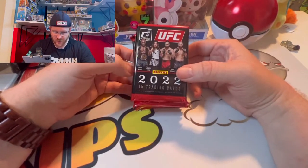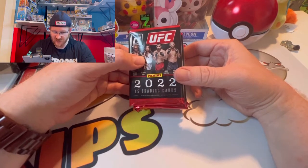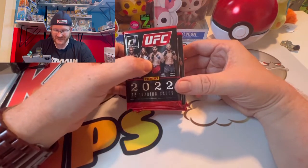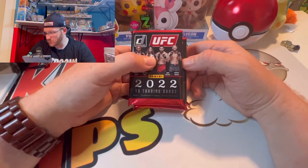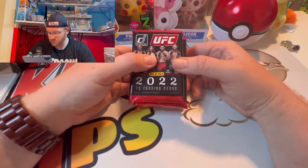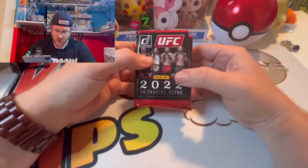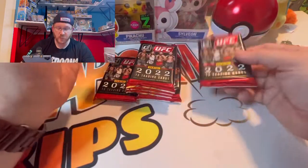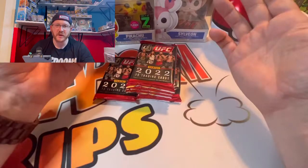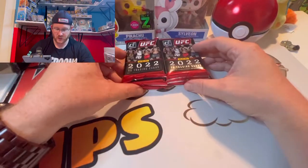On the box we have Mr. Usman on the front, Juliana Pena, followed by Jorge Masvidal, and Chimaev. For some reason Khabib popped in my head because I feel like Khabib should be on here, but he's retired out.